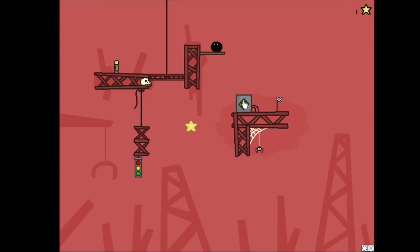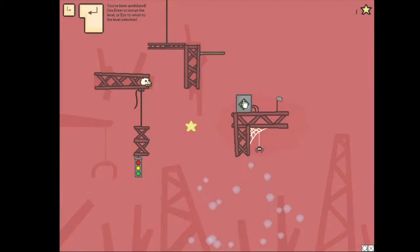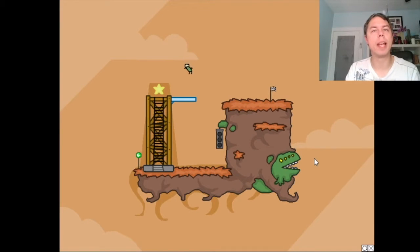Alright, so the game starts out really easy. You basically control this little guy here and you have to bring him to the goalpost over there. And you can do that by interacting with the environment. Like so. Bring him all the way up. Then we're going to bounce him off of here. And we did that wrong.